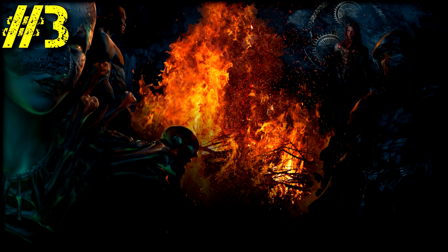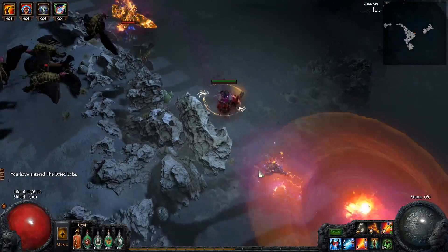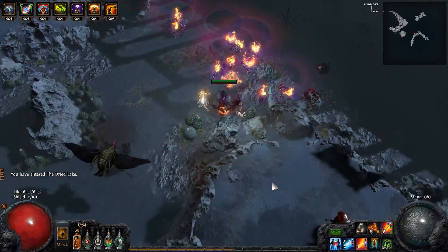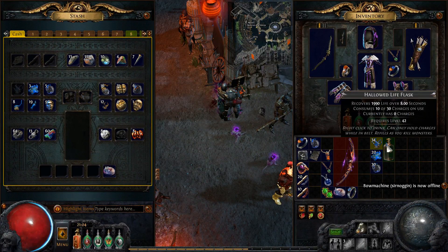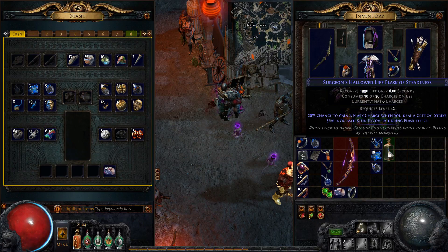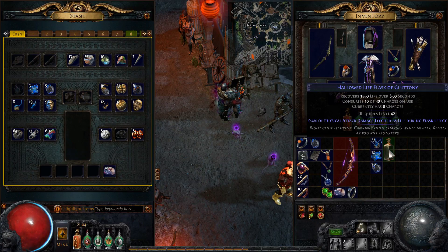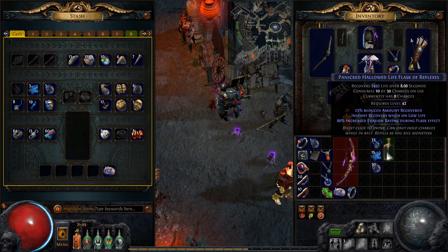Tip number 3: potions. Potions in Path of Exile refill automatically when you kill monsters, so be sure to use them whenever you need life or mana. You can also use a Transmute Orb on them to gain additional prefixes and affixes, such as an instant life flask and other helpful mods. I will put 2 links below this video where you can see all the mods available for the flasks.